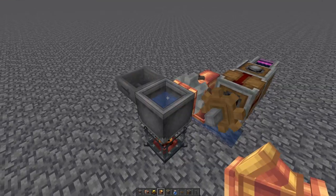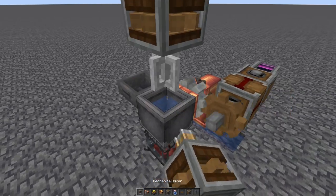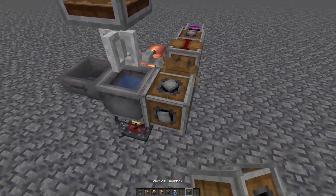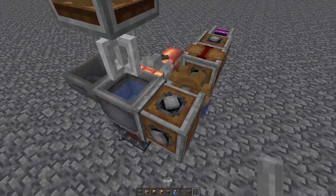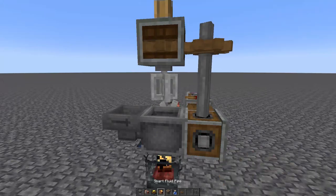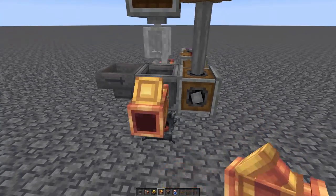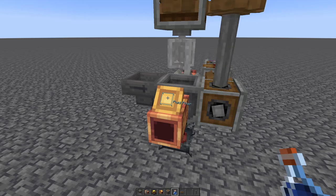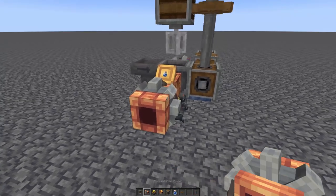To brew the potions it's going to need a mixer on top, so put a mixer right there and connect it up using a vertical gearbox, one shaft, and one cog just like that. Next, take a smart fluid pipe and attach it to the basin, and use an awkward potion for the filter.